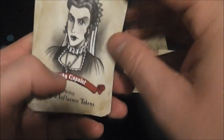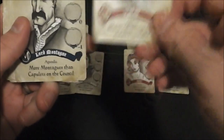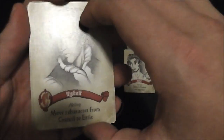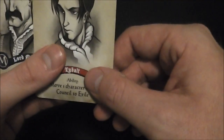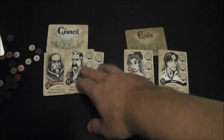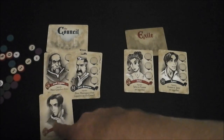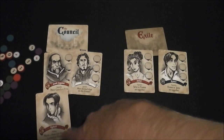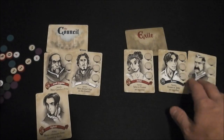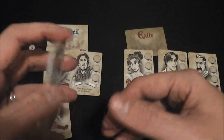Other cards will have an ability. If we look at this guy here, you can play him and his ability will happen the instant that you play — though you don't have to activate the ability if you don't want. He says: move one character from the council to exile. So maybe we had a Montague in here earlier, and we're trying to make sure there's more Capulets. So I could play him — now there are two Capulets, which is good for this guy's agenda — and use his ability to move a character from the council to the exile. There's a small number of cards so you can kind of keep in your head what's been played and sort of work out a metagame.